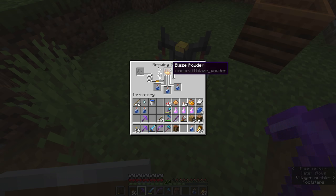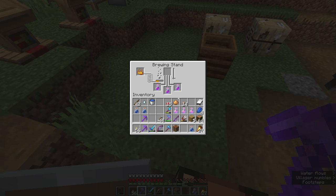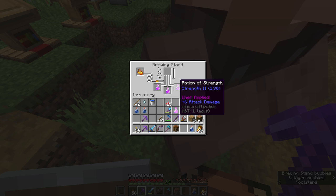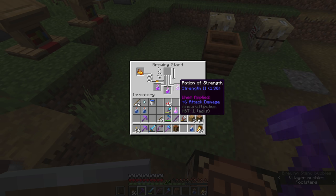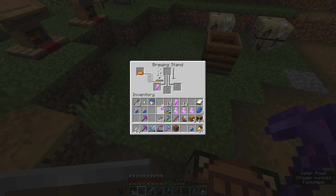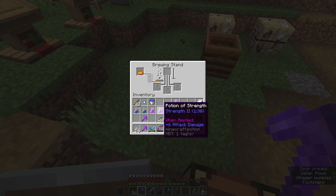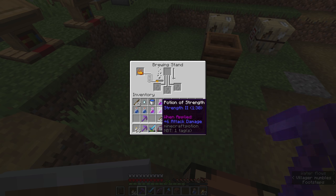Next we're going to brew some potions of strength, which requires blaze powder in the potion ingredient slot instead of the fuel slot. Potions of strength have a second level: you can apply glowstone dust to upgrade it from a potion of strength to a potion of strength two, which gives a higher attack damage bonus. It's worth noting this decreases the duration — it becomes a one-minute-thirty potion of strength two instead of a three-minute potion of strength. And once glowstone has been applied, you cannot also increase the duration with redstone dust — it's either glowstone or redstone; you cannot have both on the same potion.